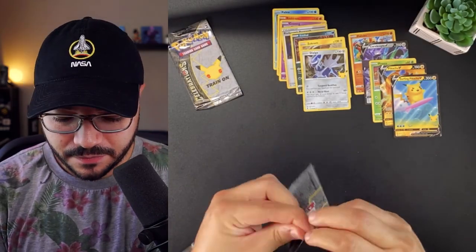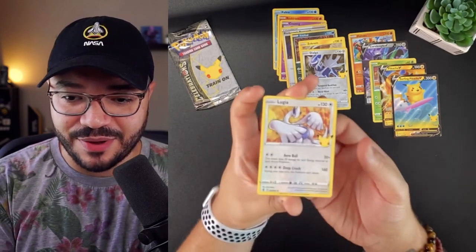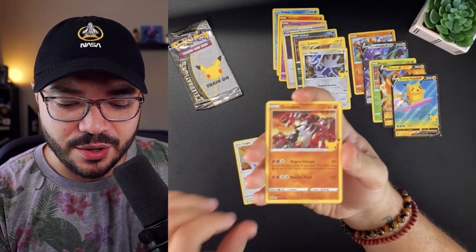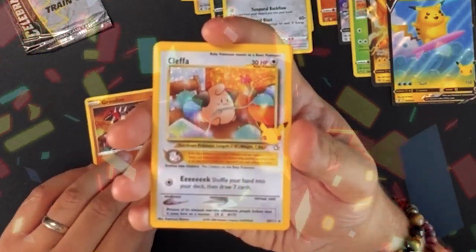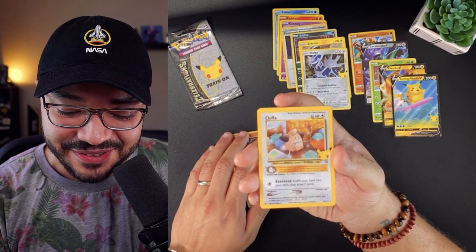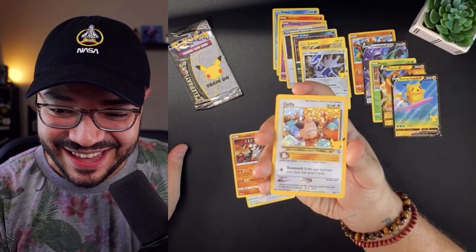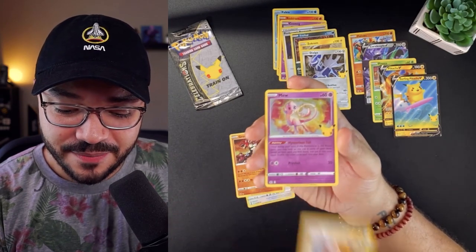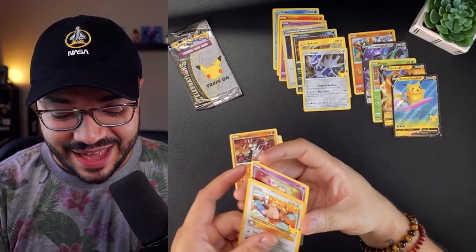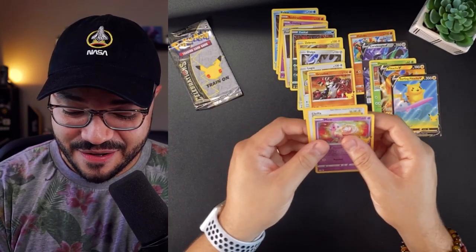Now it's time for pack number two — probably the best one I've ever opened. We got the OG Lugia! I wonder if there's a Ho-Oh card. Groudon — whoa, nice! And a reprint Klefki — oh, this is cool. This is a really awesome reprint, all about it. That's a winner right there.